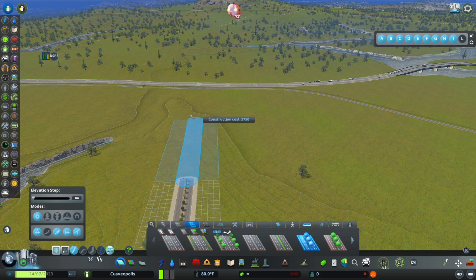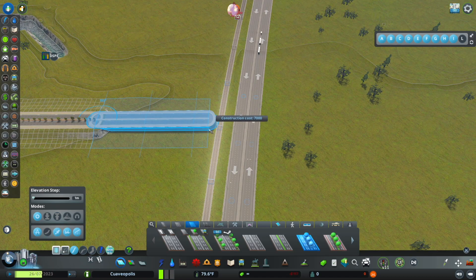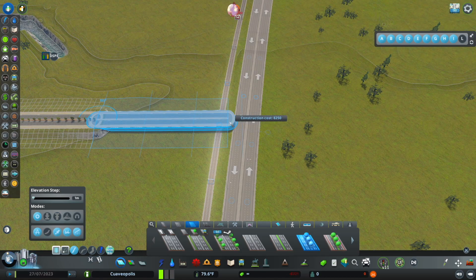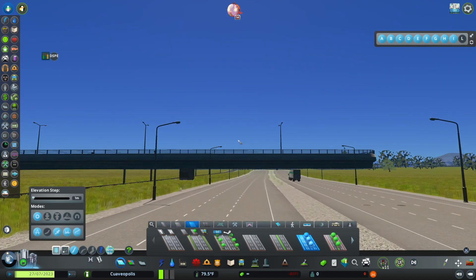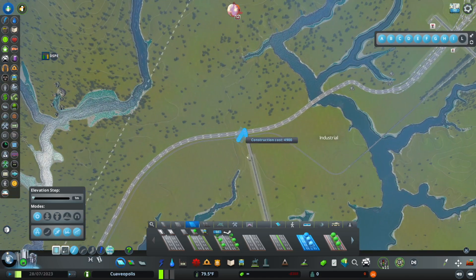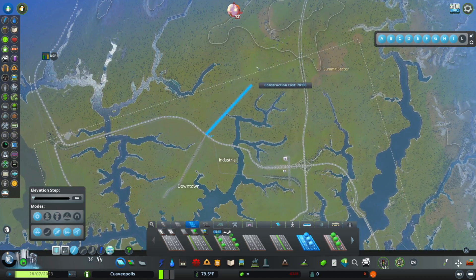I'm going to turn the snapping off and raise this like 12 meters — actually, nine meters is reportedly doable. Let's try nine. That's pretty tight but it works. Then let's think about where this road might go on the other side. We already have this big highway going this way, but I could see this whole area getting some good development, so maybe we could just have this road go straight through here and maybe even tie back up to this highway.